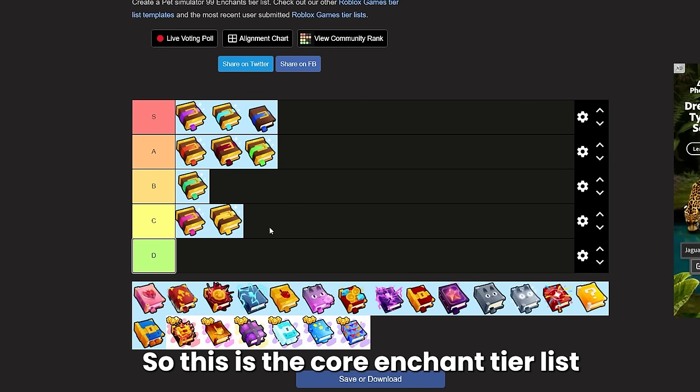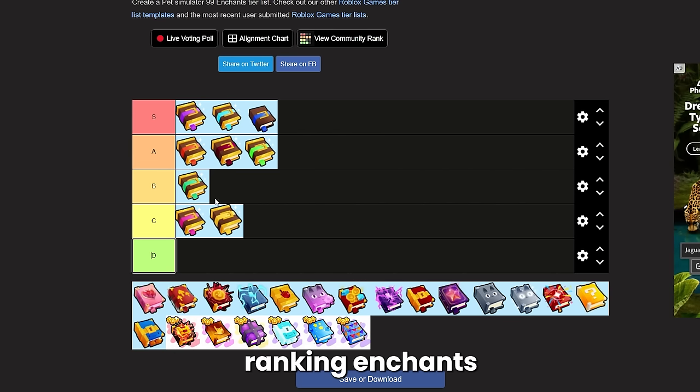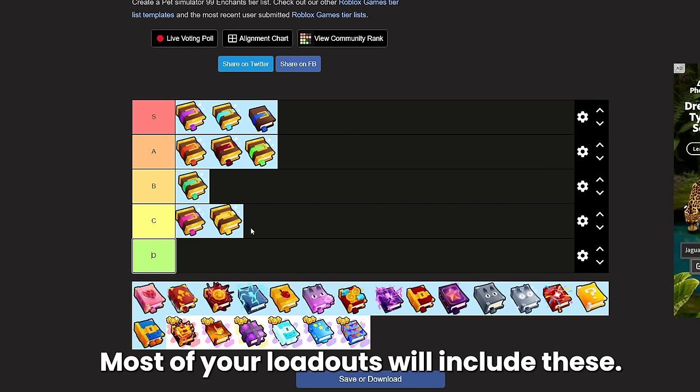So that's the core enchant tier list so far. We actually got a lot of high ranking enchants and we didn't even list one of these at D rank yet. This just shows how important these core enchants are to your loadout — most of your loadouts will include these.